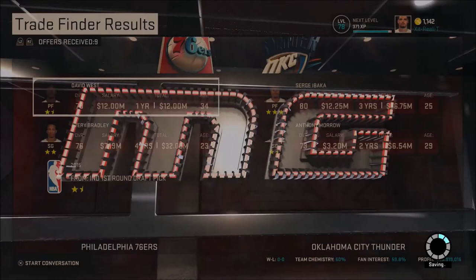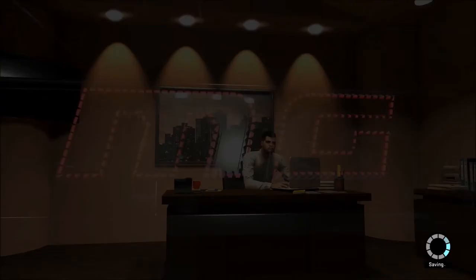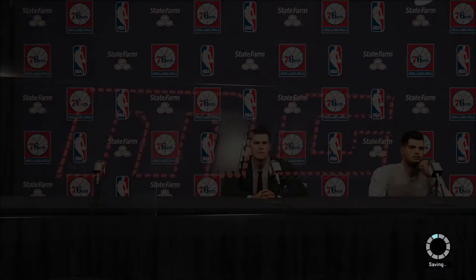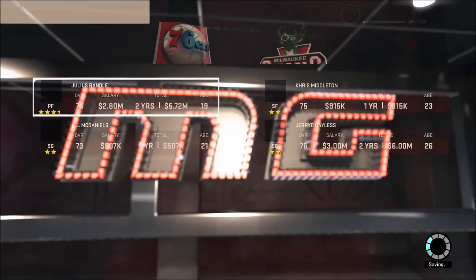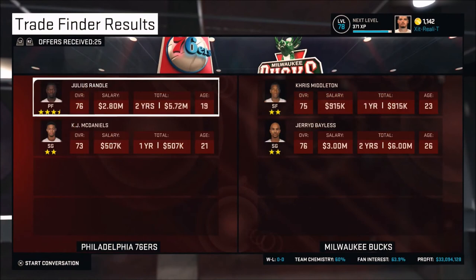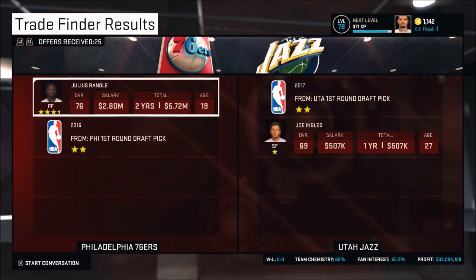David West averaged badly for Indiana. With that 2015 first-round pick, we can get Serge Ibaka, and Anthony Morrow is a two-star athlete as well — all around it's a really good deal. The fans love our acquisition of Serge Ibaka. Think about this: Andre Drummond and Serge Ibaka inside, and Serge Ibaka can actually shoot threes. He's got a big salary and Embiid won't be able to start and develop, so we're going to see at the trade deadline if we'll keep Serge Ibaka or not. I'd really like to develop Joel Embiid, so it might be a tough decision, but I'm glad we got Serge now.